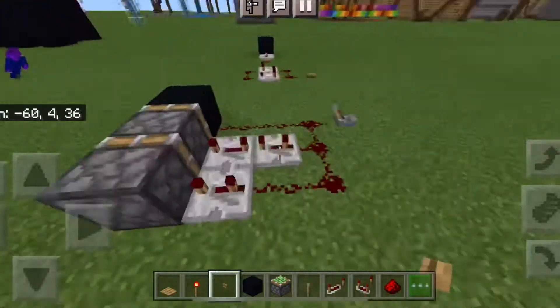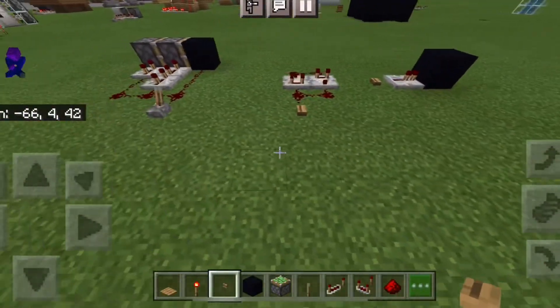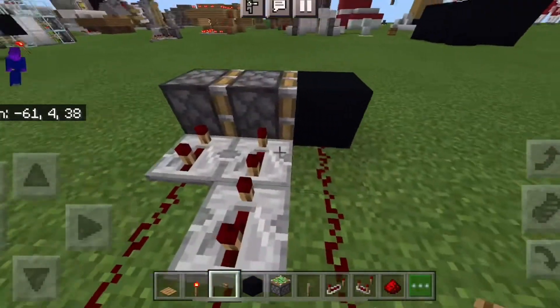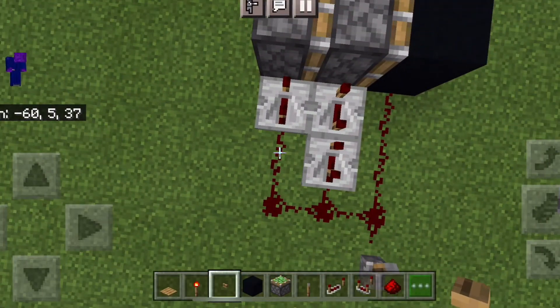Welcome back to another video. Today I'll be showing you how to make a few simple redstone things for beginners. First off, this is a double piston extender — I'm just going to pause for a few seconds so you can see what to set all the redstone to.